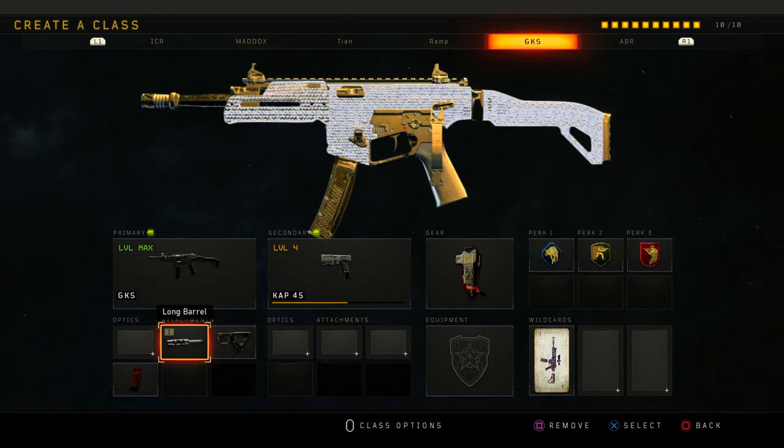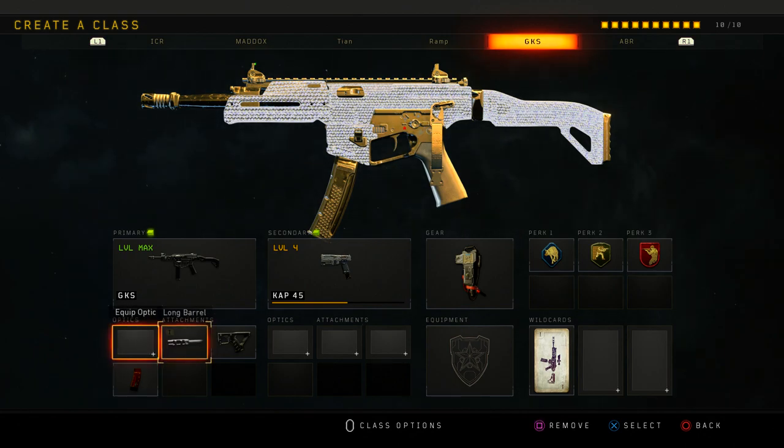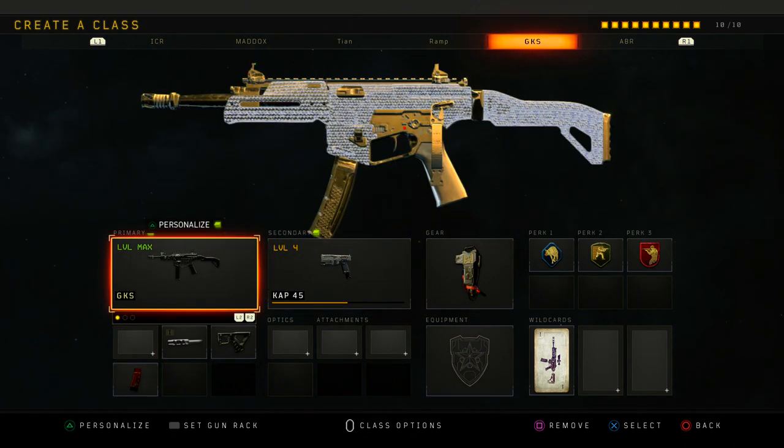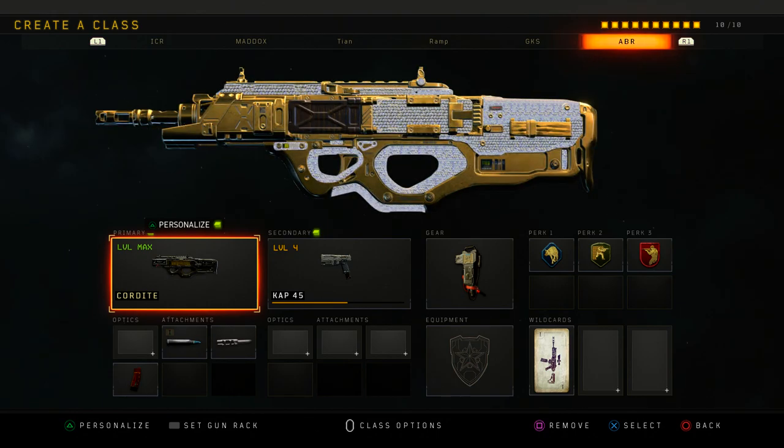My GKS class is a little different — it has no recoil so you don't really need grip. I use long barrel, quick draw, and extended mags with a CAT-40 because I don't have a sight on it. Then the Cordite — I used to love this gun so much. I used to use it all the time when I spawn trapped and played hardcore with Paradox and the squad.